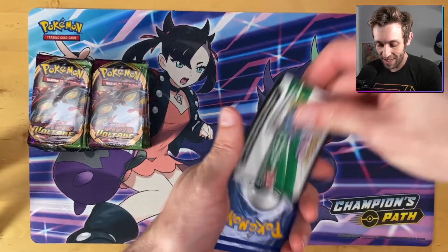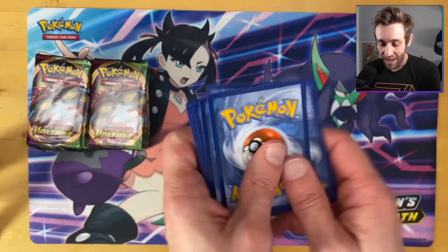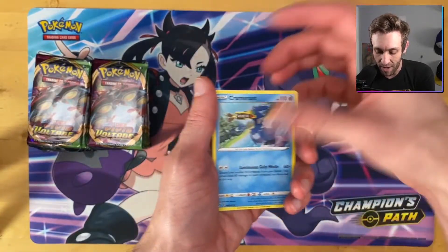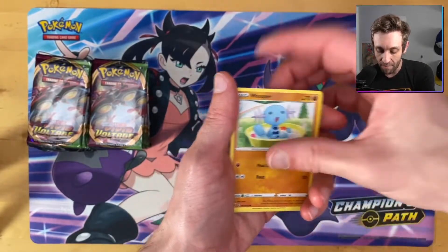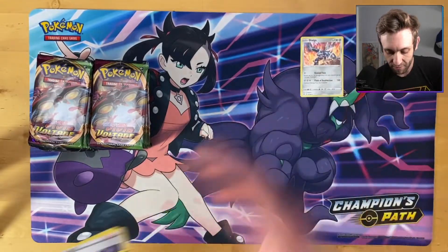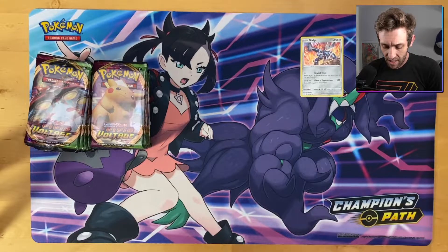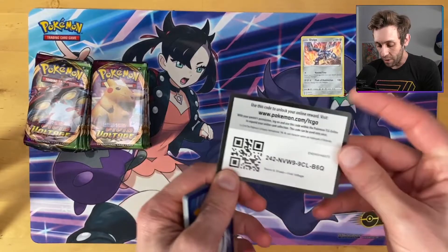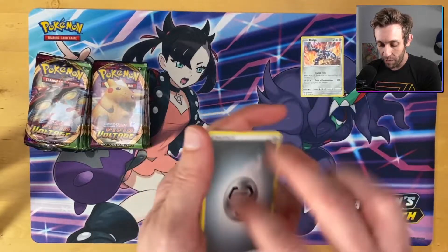I talked about this on the podcast Metapod — link in the description. My co-host Jake, aka Atrocious Jake on Twitch, and I talked about our picks for what we think are going to be good decks. We both agreed that ADPZ and Luke Metal Zacian are basically both poised to stay at the top. I think Luke Metal might actually be a better deck than ADPZ after this set.